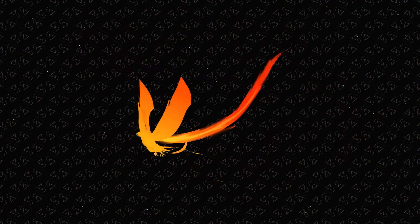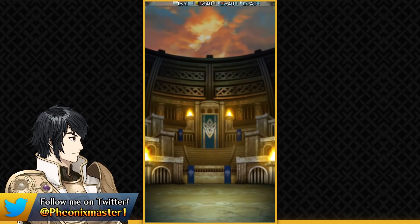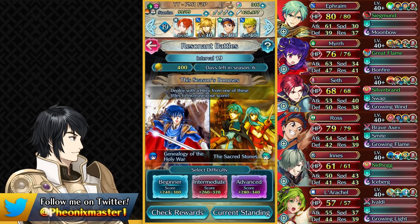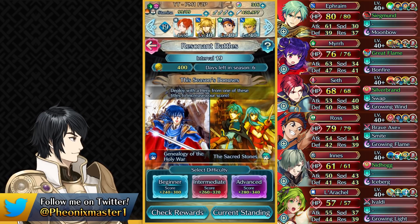What's up guys! I'm Phoenix Master 1 and welcome to this week's Resonant Battles free-to-play guide! So last week we were demoted to interval 19 and it seems like we have hit that paywall where if you don't have a harmonic hero, you're basically gonna be in interval 19.5. So this week we are actually going up to interval 20 and I've got a pretty easy solution here to follow.